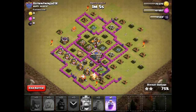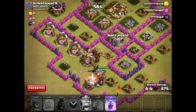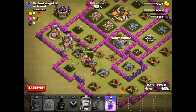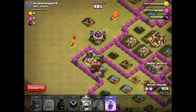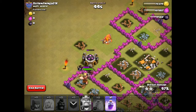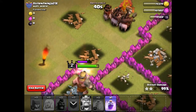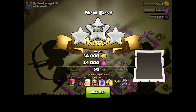It looks like it's going to be a three-star. We've got one minute left and none of the buildings have very much HP. So we did it! Mass hogs — that's how we do it. Holy hogs. Three-star, awesome. And we didn't even have to use that last rage spell.